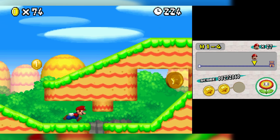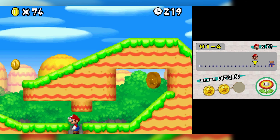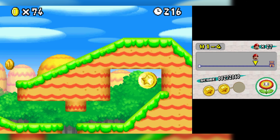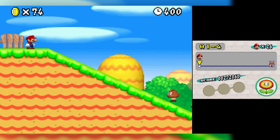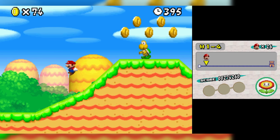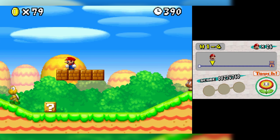I'm missing one star coin — a pipe sent me past it. I'll grab it — actually, probably shouldn't have done that. Well, I'm dead. Do I keep anything I got? I think I keep the first star coin since it was before the checkpoint. Wow, okay — you saw me do the level, so I'll meet you right back at that last star coin.